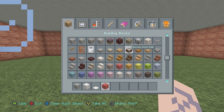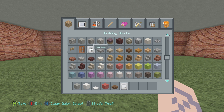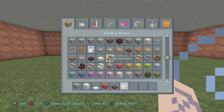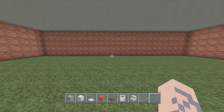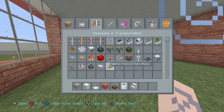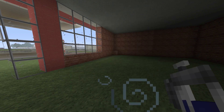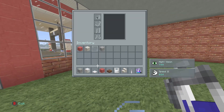You also need red wool, along with some stone slabs - I'm going to use spruce wood slabs. You'll also need some iron doors, some ice, quartz stairs, and some levers. It seems like a lot but all we're doing is adding a simple interior using mostly the same materials we've used before.